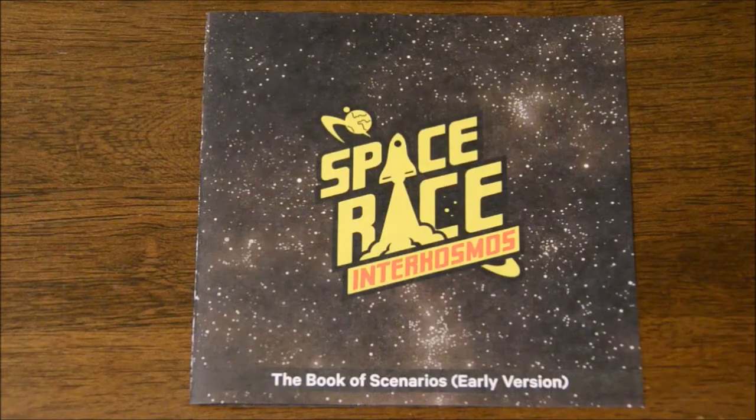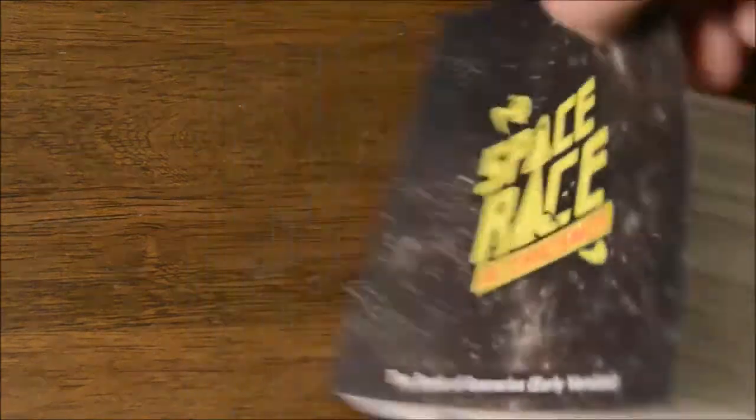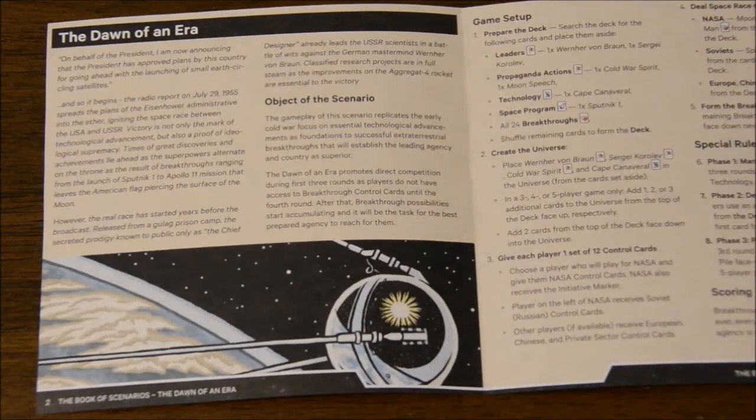Scenarios are a brand new way to play the game. They add thematic and historical context to your game sessions, while also giving you a fresh new way to play. For example, this scenario — Dawn of an Era — represents the start of the Space Race specifically between the US and the Soviet Union during the Cold War. The gameplay and available cards during setup are tweaked to focus on cards representative of that period of time, but there are other changes throughout the different phases and even scoring that also add to the theme.